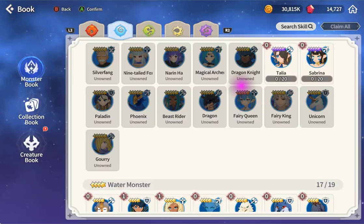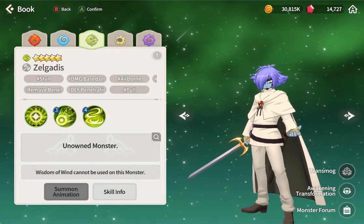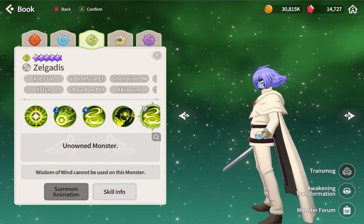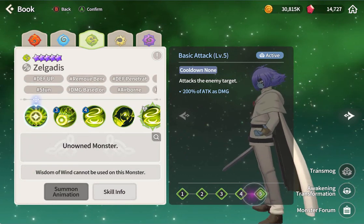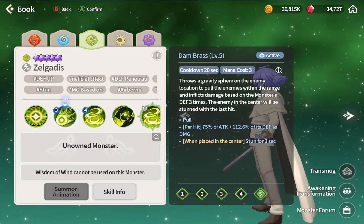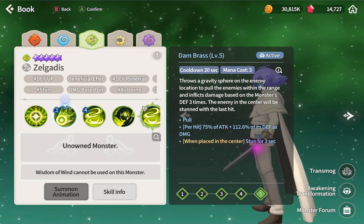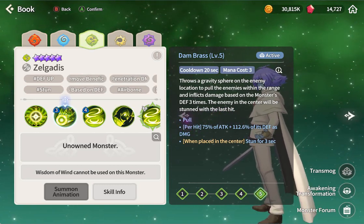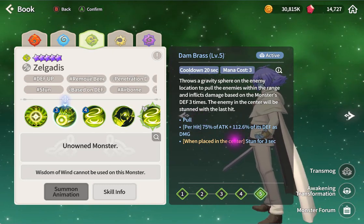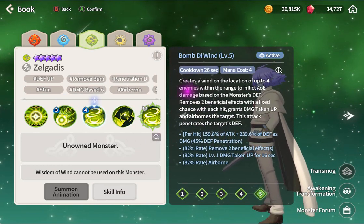Next, the last hero: Cell/Zelda - he looks like Zelda in dark mode. His first ability doesn't do much. Second ability: pull with 75% attack and defend damage as well, and stun. When you pull and place in the center and stun for three times - pull and stun together. People said you have silence and stun - kind of, I don't know. This attack hits three times.